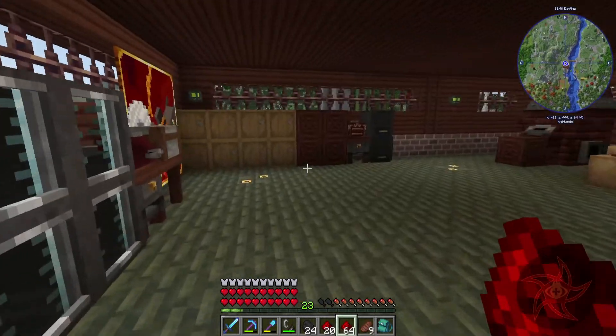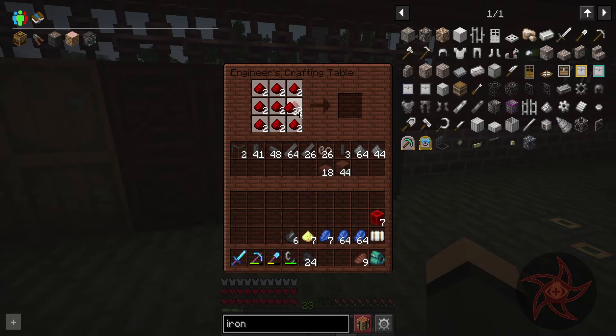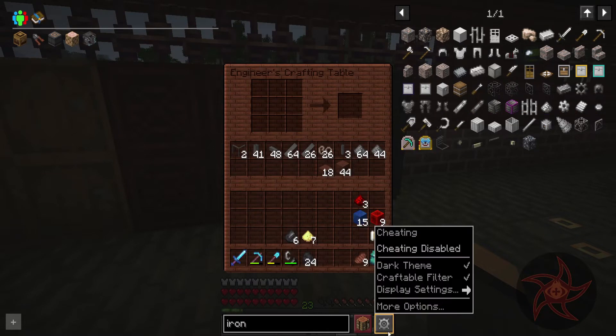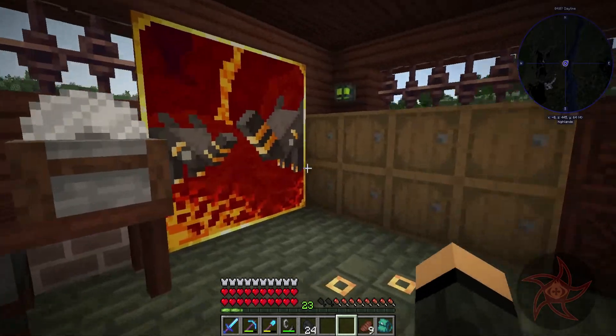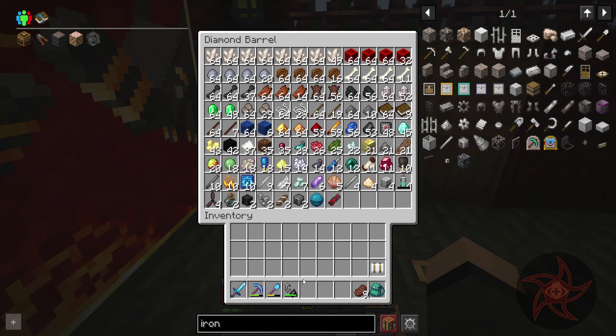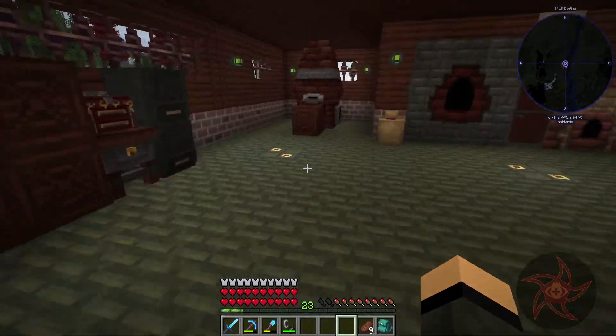Let's go ahead and get you condensed up. I also found a dark theme for Roughly Enough Items - I like that. I just realized I had a stack of gold dust in here - I must have thought it was glowstone!